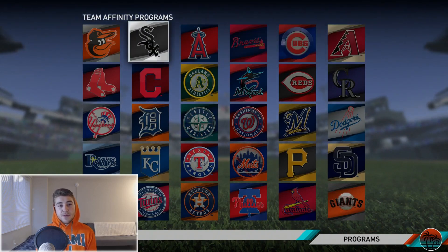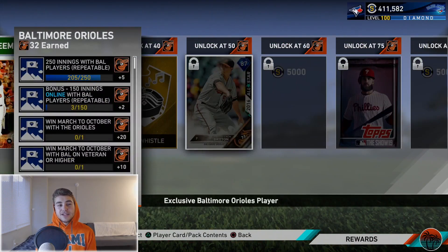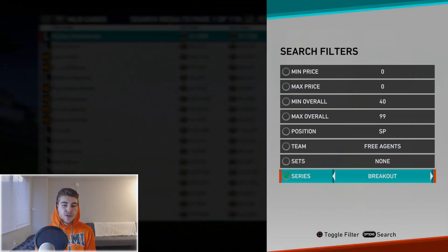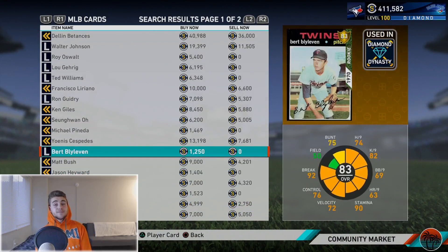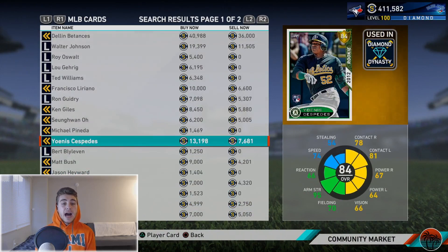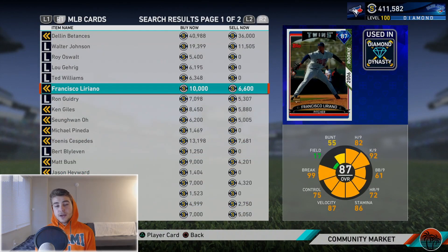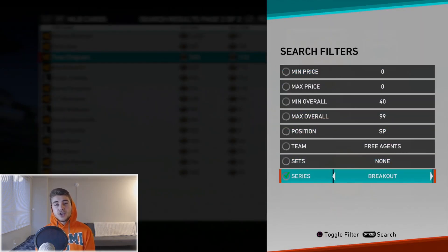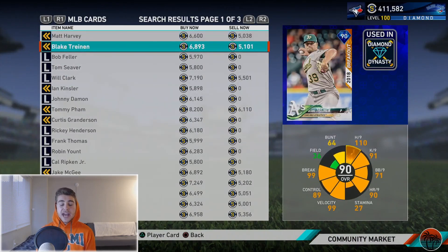For golds, just go 25 to 50 stubs over quick-sell. You're sometimes going to have to bite the bullet or it'll take longer. I don't have all team affinities done - I have the majority done up to two cards but not all up to three. Sometimes I just wanted to get it done faster. For diamond cards, look at Walter Johnson for example - it might say 11,000 stubs but after the 5,000 quick-sell you recoup, he's really only 6,000 stubs lost. That's something important to note.